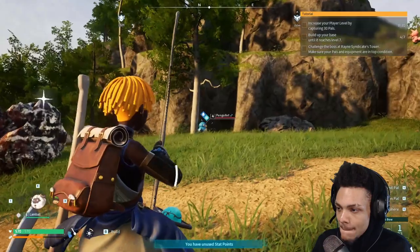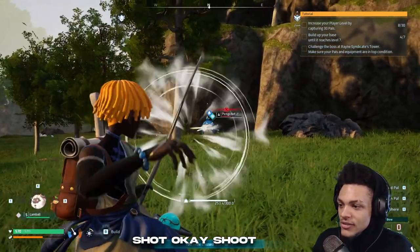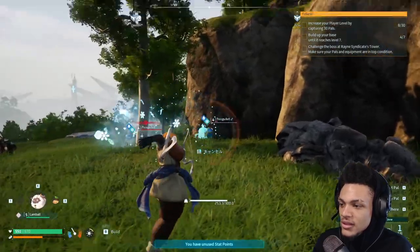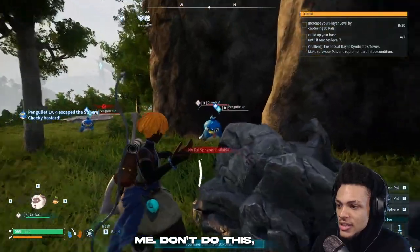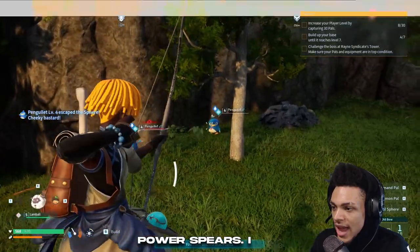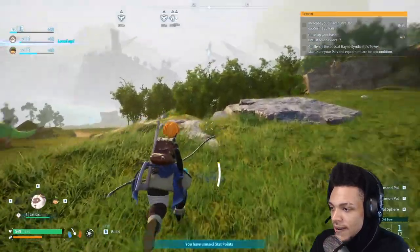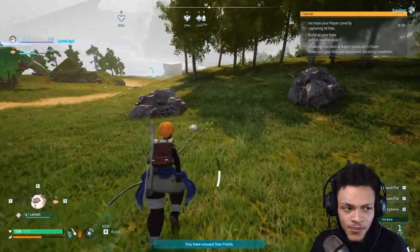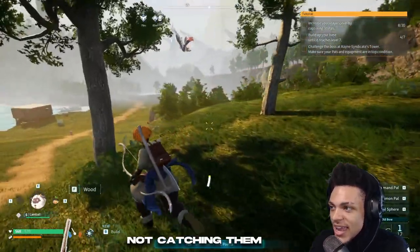I need him. So when it glows, that's when we shoot. Shoot! Capture rate 70. Come on, give it to me. Don't do this, please. I'm out of PAL spheres. I need my level up though. We should have made more PAL spheres, because I don't feel right just killing the PALs if I'm not catching them.